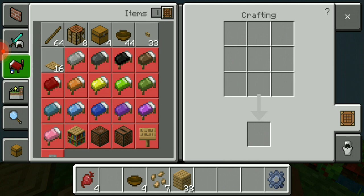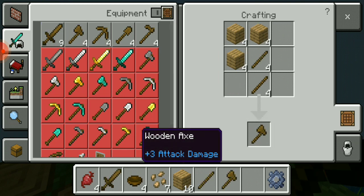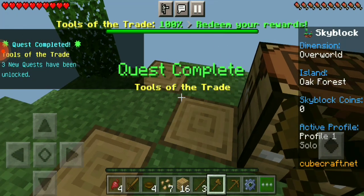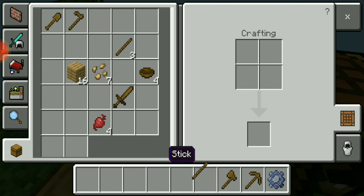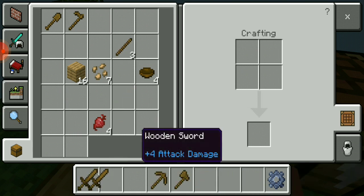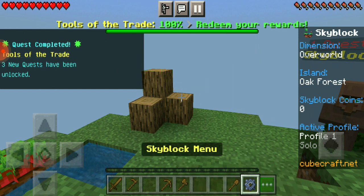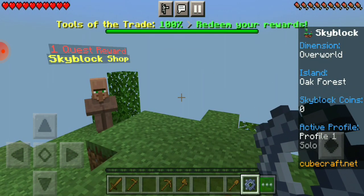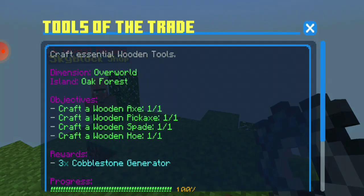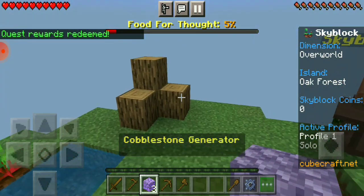Just going to need a little more of those. Done. Let's organize this inventory real quick. This makes total sense. To redeem your rewards — I am guessing you click that to redeem. Cobblestone generator — hell yeah!